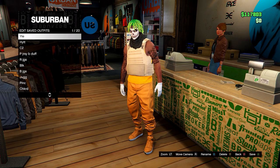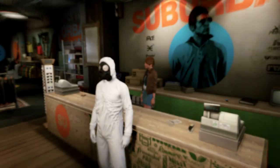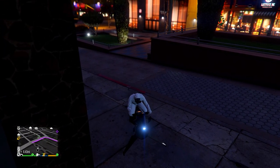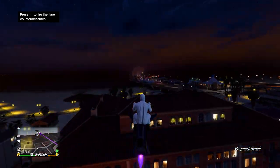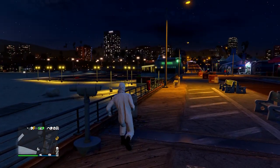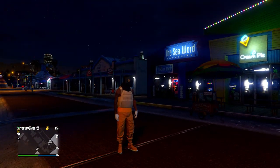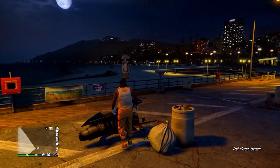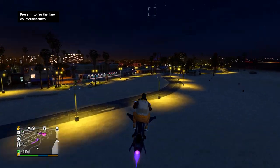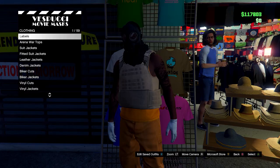Head down to Outfits, Heist Coveralls, and equip any of the last four — any of these with a gas mask. Now head over to the telescope on the pier. Do the telescope glitch: run by and spam right on the D-pad. You should be standing still, so open up your interaction menu, equip the outfit you just saved, then walk away. You'll notice a gas mask should merge onto it. From here, go to the mask store. At the mask store, go on any menu, then save this in slot number one — overwrite the save again.